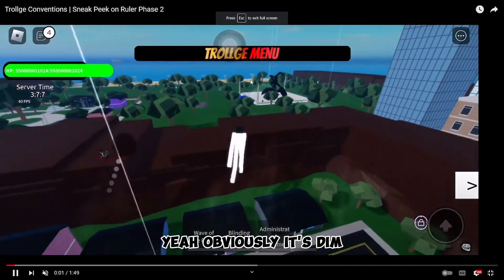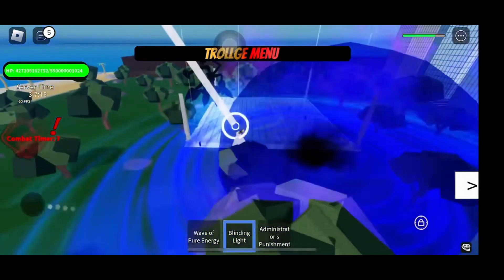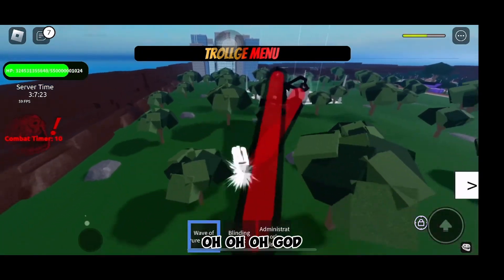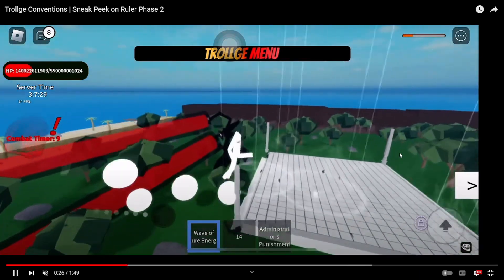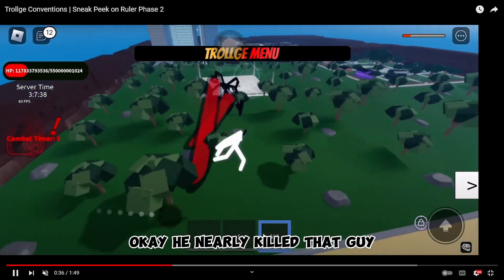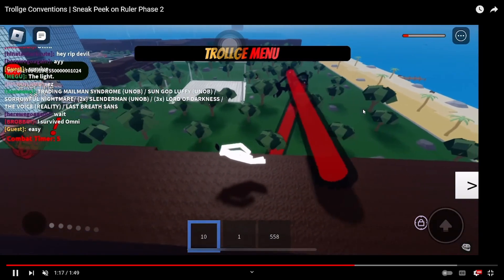Here's some gameplay of someone using it — I think it's Dim. You can see Dim walking around just destroying everyone. He's trying to kill the Ruler even though it probably has infinite health. Wow, that does a lot of damage. That's probably called Double Blast. It does a lot of damage — very scary.